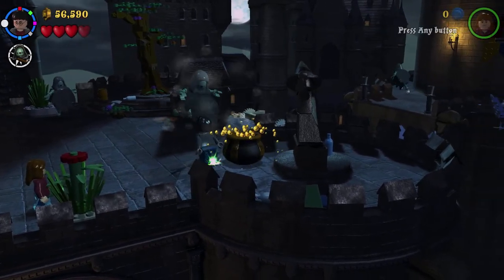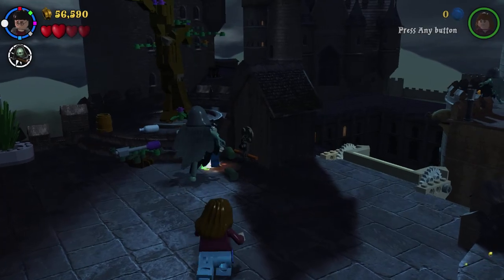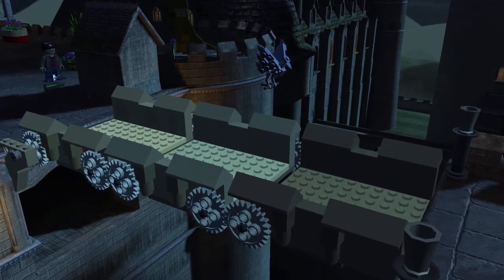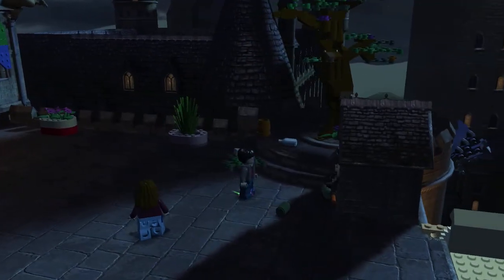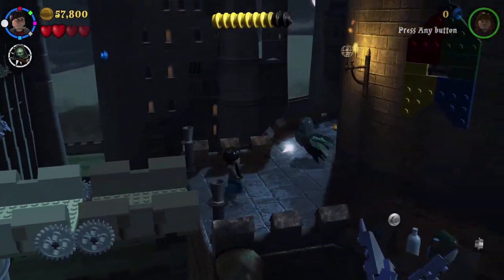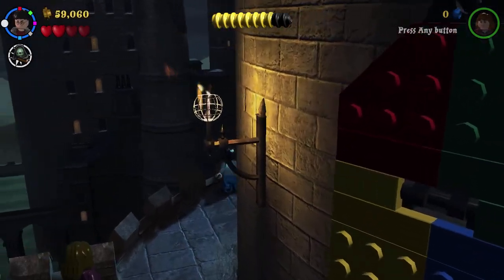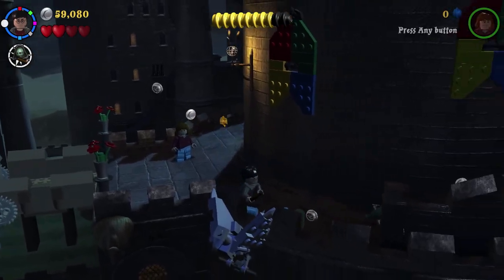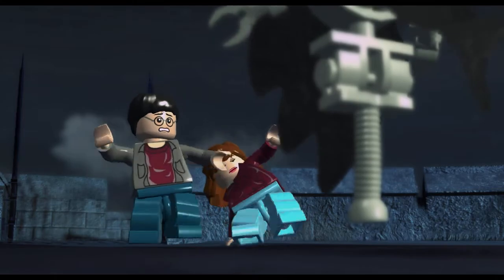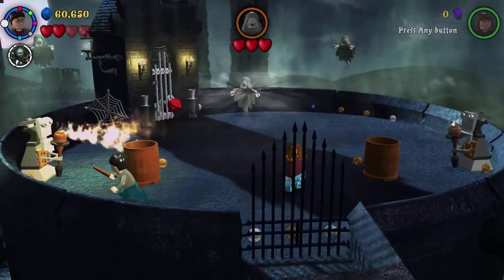More Dementors — Expecto Patronum! Back off, back off. There's one more there. There was a blue stud there. Let's cross before more Dementors come in to suck out our souls. What's around back? Nothing. At least we're on the tower where Sirius Black is being held. We made it to the top — that's the leader of the Dementor. This is where we have the really big Expecto Patronum.